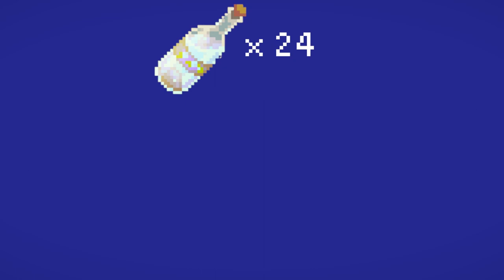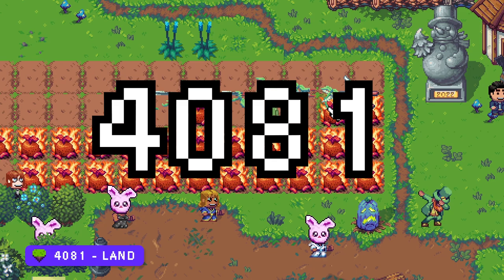The 24 bottles of hot tato hotka require 576 hot tato crops, 240 cooking mix, and 72 honey. You can use land 4081 to grow the hot tatoes, and you can use this apiary to collect your honey.